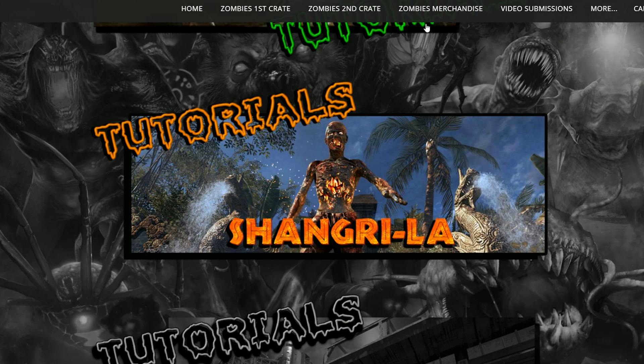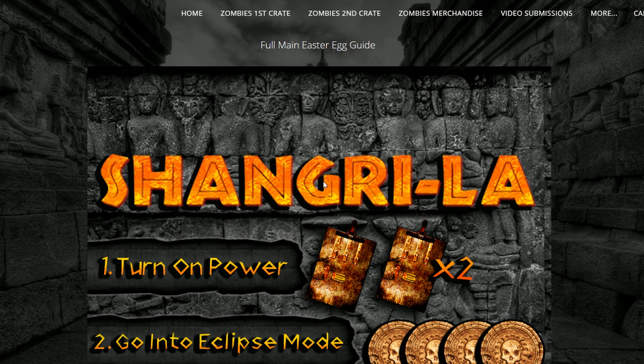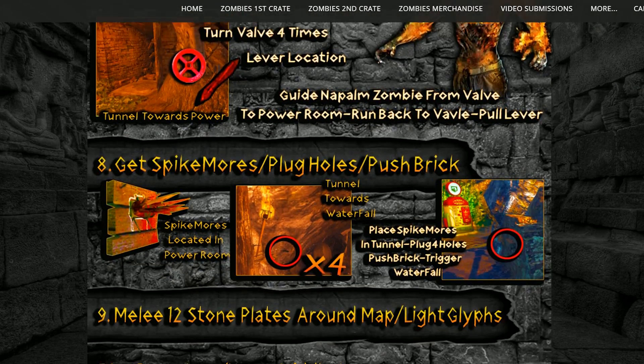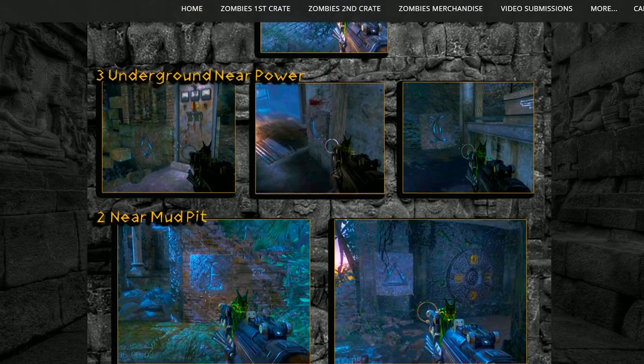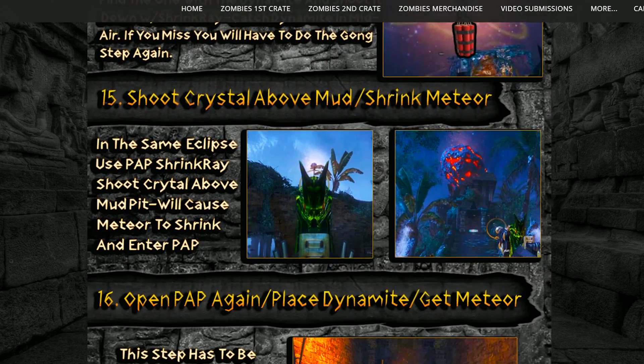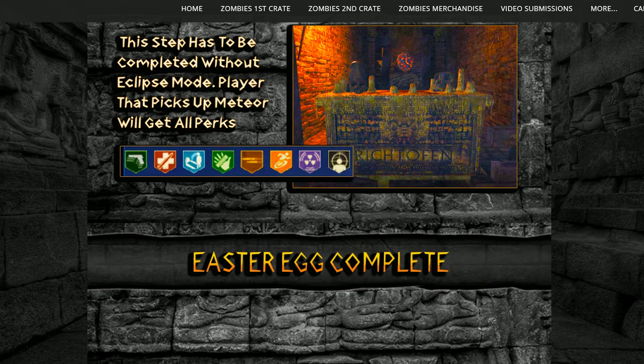Hey guys, in this tutorial I'm going to show you how to do the full easter egg on Shangri-La. This is a four player easter egg and if you go to my website you can click on this picture here — it's going to take you to the visual quick guide. In this video I'm going to do a speed tutorial on the steps and go into a little bit more detail. If you want to check out the website and visual guide, go to glitchingqueen.com. There is a section at the top for tutorials and it will take you to this page.